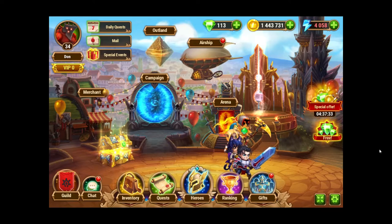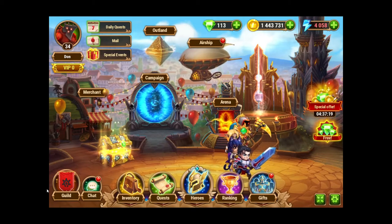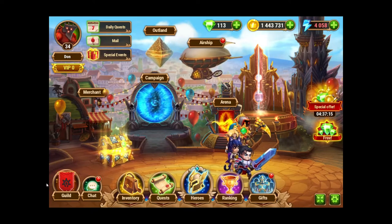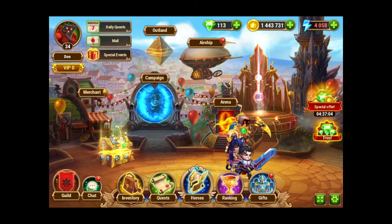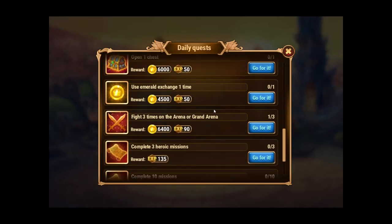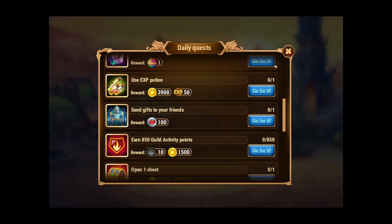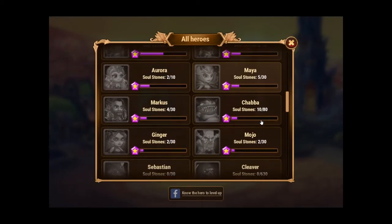Welcome back to the channel. Today I'm bringing you Hero Wars — it's completely free-to-play and it's on the Facebook Game Room app. All you have to do is go to Google, type in Facebook Game Room, download it, and find Hero Wars. It's a lot of fun. Every day when you sign in you get free stuff, and they offer free quests — do the quests and you get gifts, which is really cool.